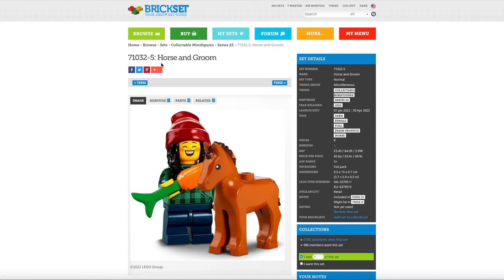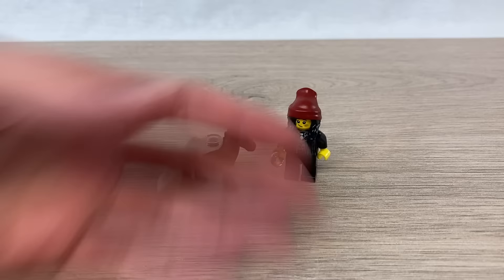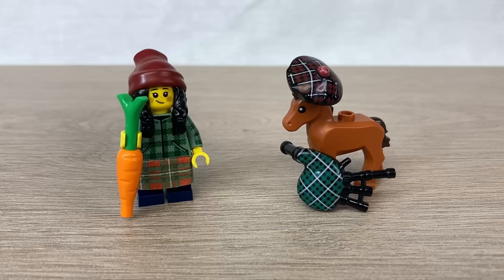Now the name, on the other hand... What kind of a name is Horse and Groom? What does that even mean? Is someone getting married? A groom or stable boy, stable hand, stable lad, is a person responsible for some or all aspects of the management of horses and the care of the stables themselves. I mean, you could have called her Stable Lass.